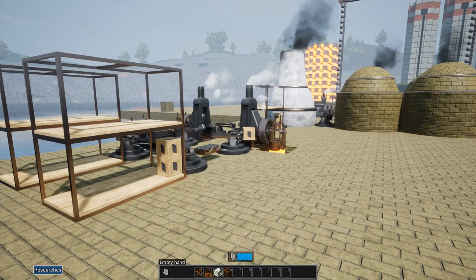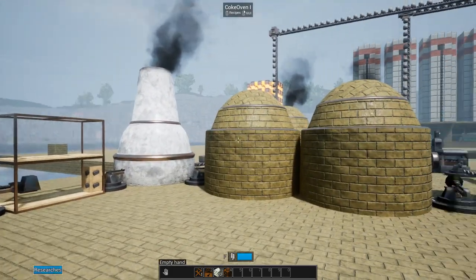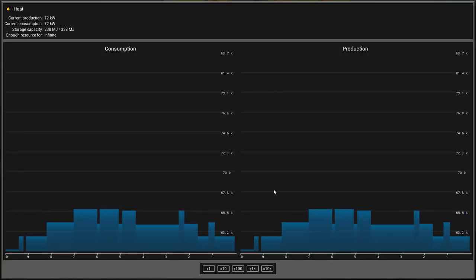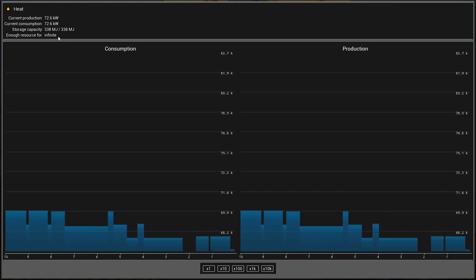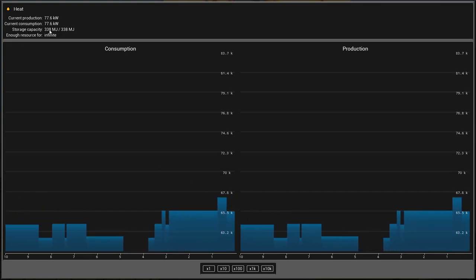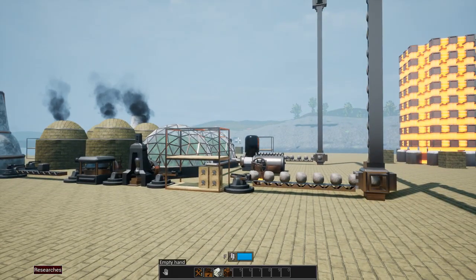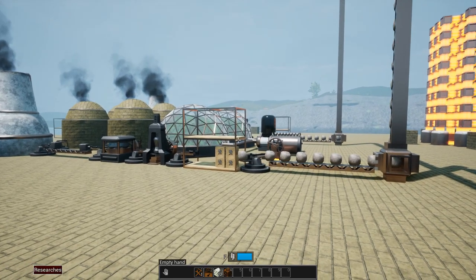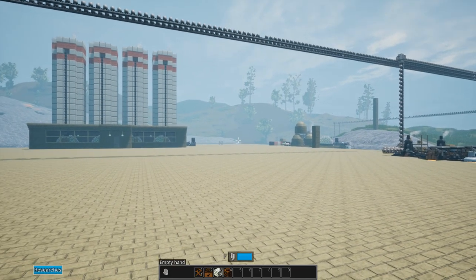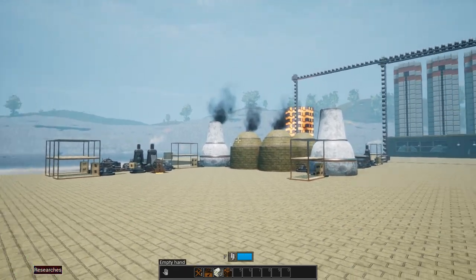There we go - we're making plates here, making parts over there, and making ingots over there. We're fully automated on steel. Let's see how we're doing on the heat network - it won't tell me overall production because we haven't maxed out yet, but it is working. The more I expand, the more that number grows - we'll be reaching the thousands in no time. Anyway, now's a good time to call it. Next episode we're going to start building the building materials setup. Thanks for watching - hope you enjoyed, leave me a like, and I'll see you in the next one!